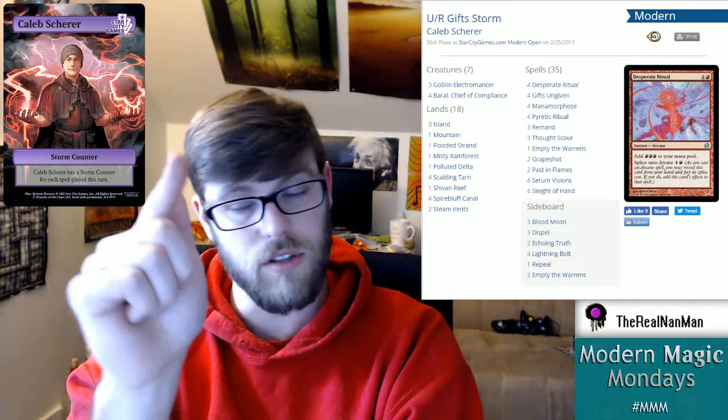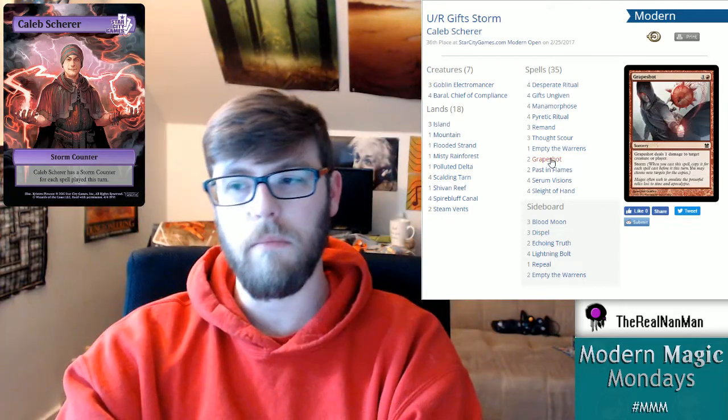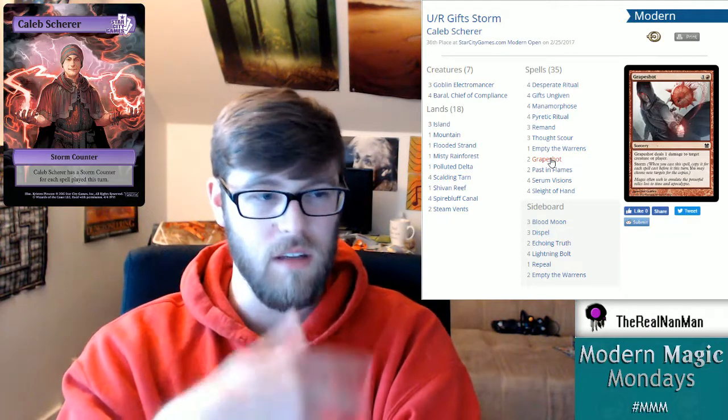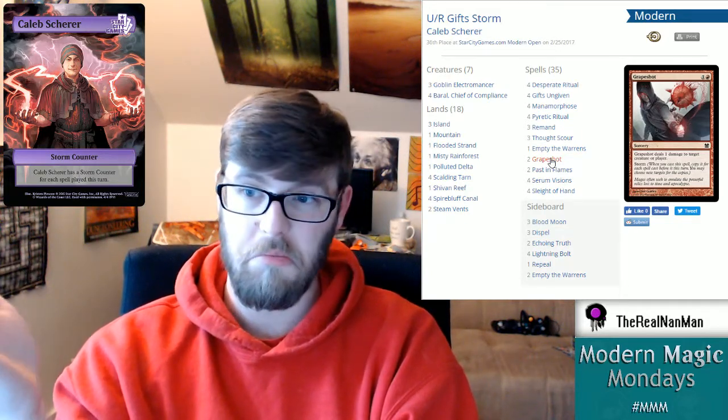With classic Storm, every card played this turn - including cards your opponent plays - adds to the storm count. Then you cast a specific card like Grapeshot, one of the main win conditions in Modern Storm. It deals one damage to a creature or player, and you make copies equal to your storm count. Cast a bunch of cantrips, generate mana, cycle through your stuff, build a large storm count, and kill them.